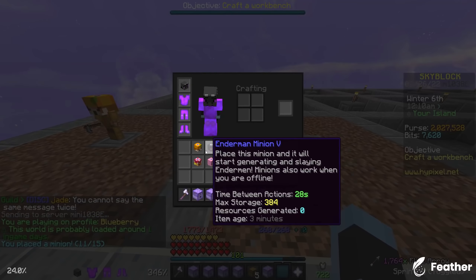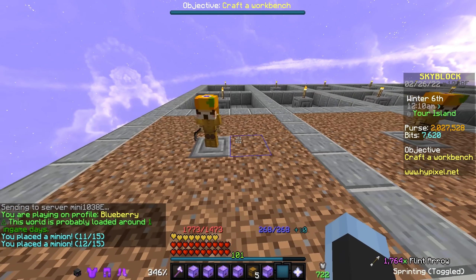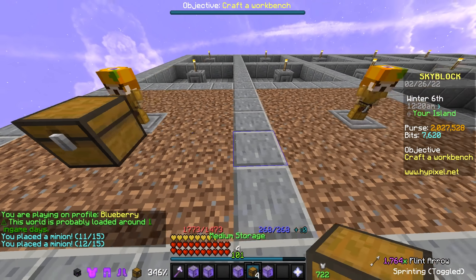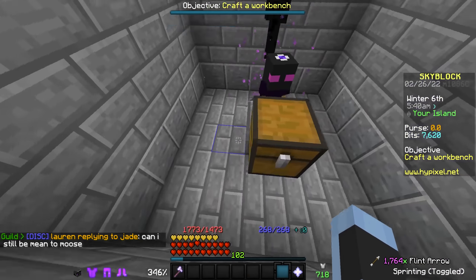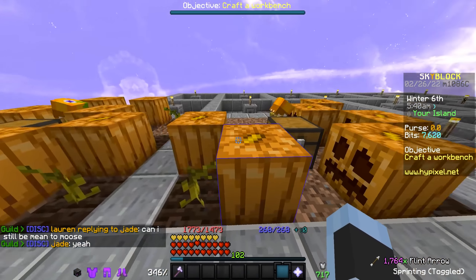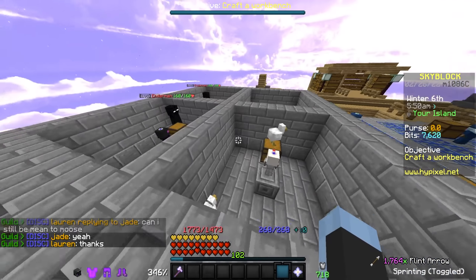Now that I have this, I can place this pumpkin minion down there, give it a super compactor and a medium storage. With all of my minions now set up with super compactors and their storages, I think I can pretty safely say that I've done everything I've wanted to do for this episode.